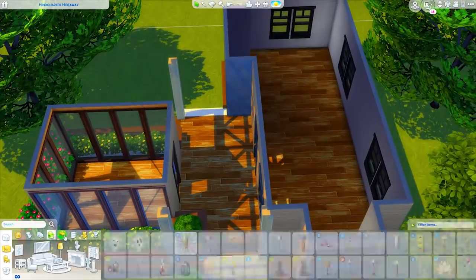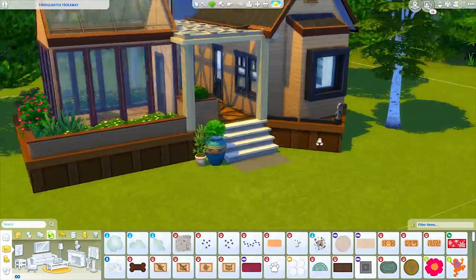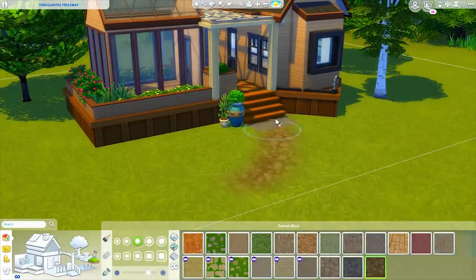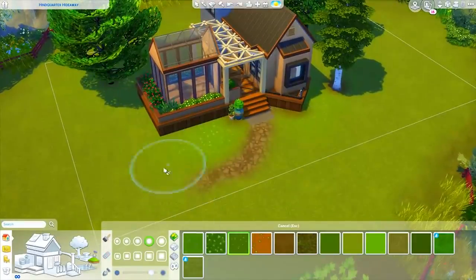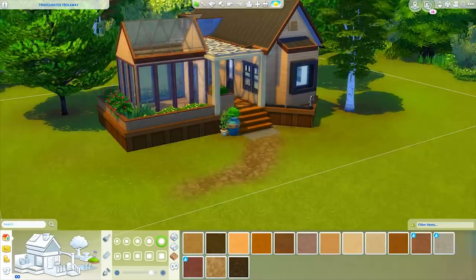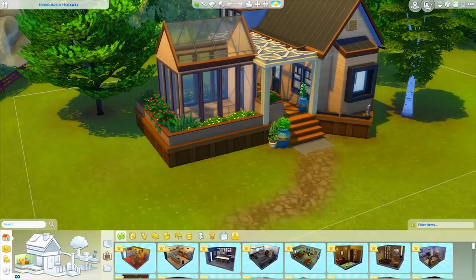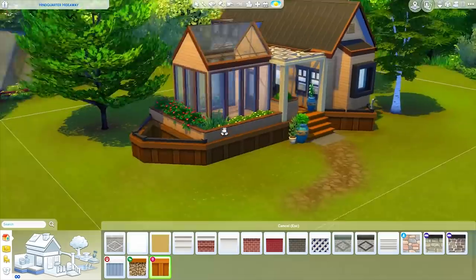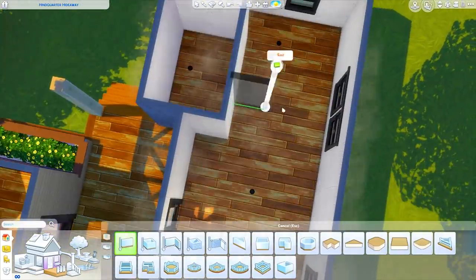I put down this wood flooring from Outdoor Retreat at first but I switch it out a little later for the one from Spooky Stuff, which I thought worked a little bit better. I'm also doing some terrain painting — I wanted to add some flowery areas of grass but also some more dirt to make it look like it's a little run down and been walked on quite a bit. I thought about adding another dock area over here but it looked a little weird so I didn't keep it. Now we're figuring out a floor plan.